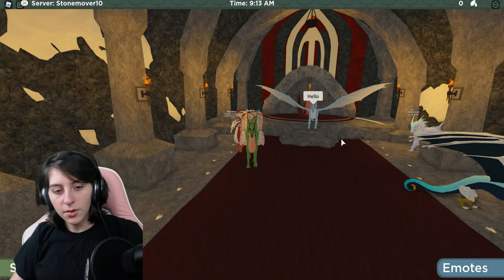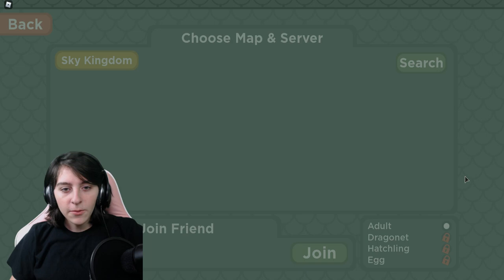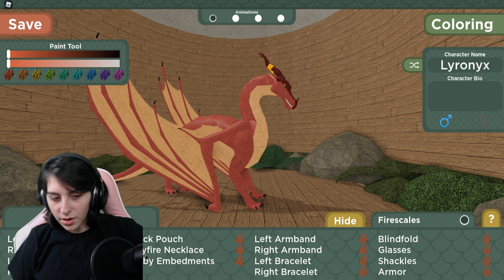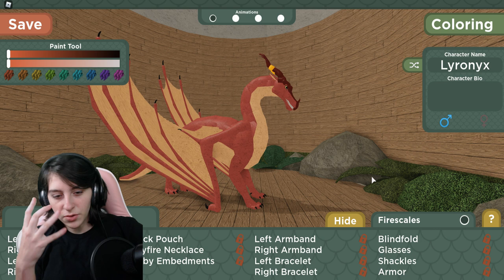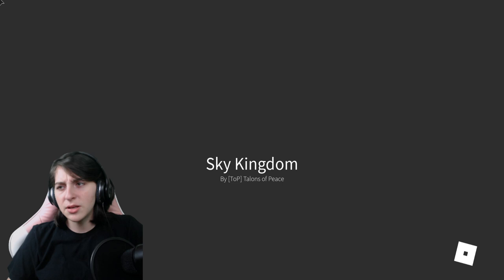I might have to be a Sky Wing for this, so I'm going to quickly grab that dragon. I wanted to check if I had any accessories, because apparently there's armor — I've seen people with that — and also some kind of skull mask. I'm going to find the dragons with exclamation marks, go to them, and see if they have quests.